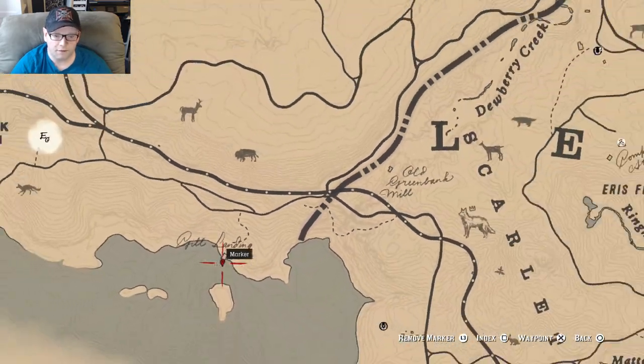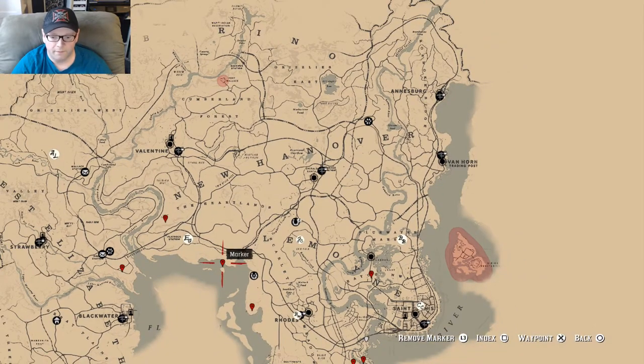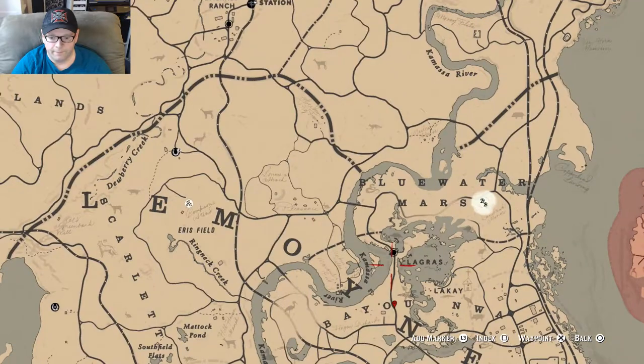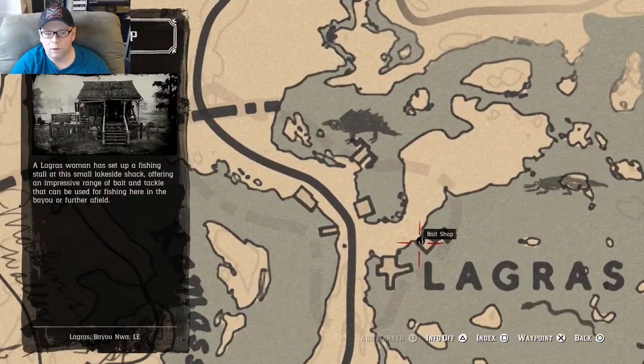He's going to give you a stranger encounter. Then you're going to come here and buy the lures — there are three $20 lures: river, lake, and swamp. You need all three depending on where you're going to be.